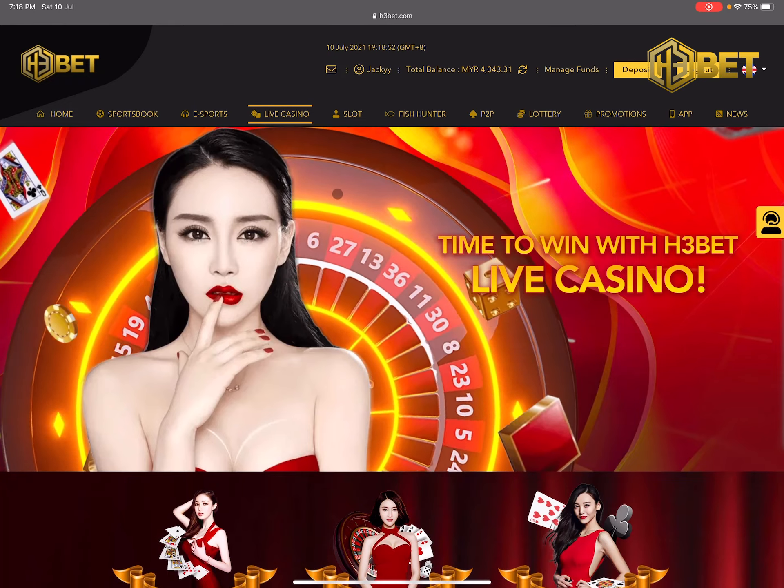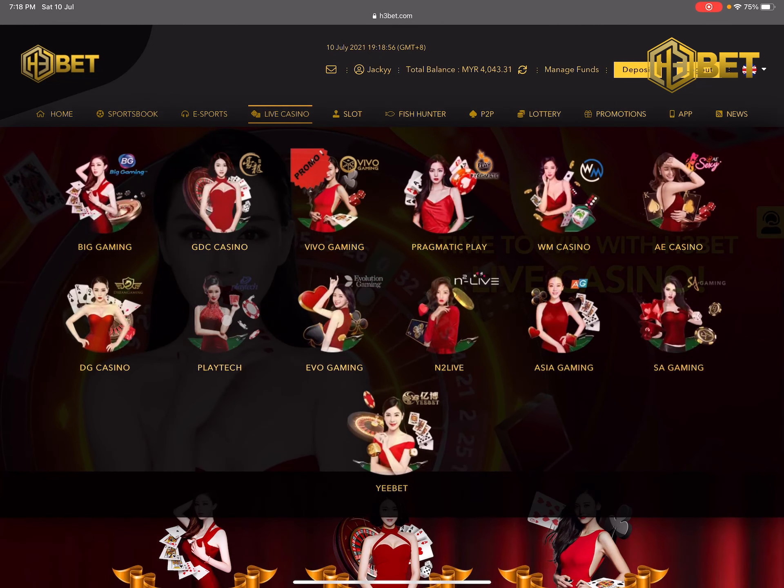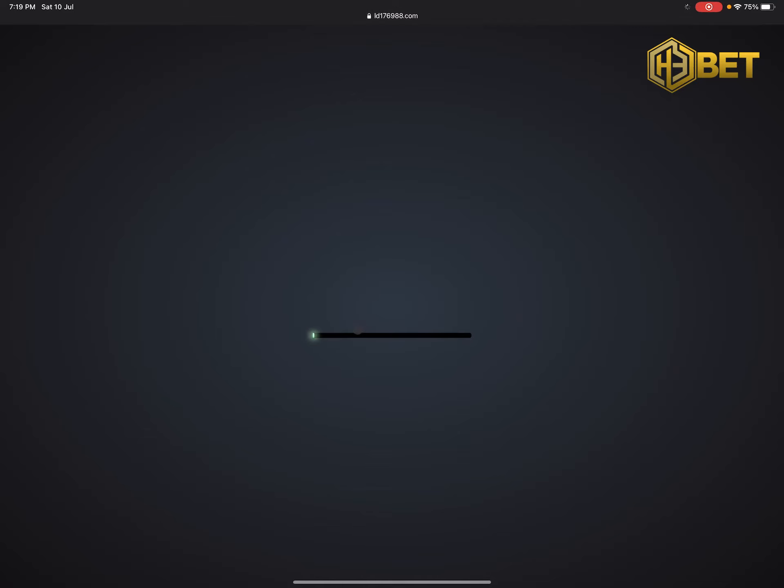After logging in, just head to the main page, hover to Live Casino, and click on Playtech from the second row selection. After clicking it, it should bring you up to a new page.